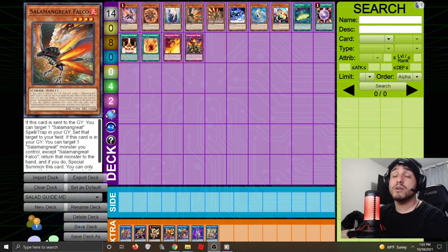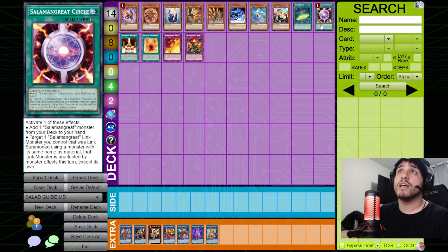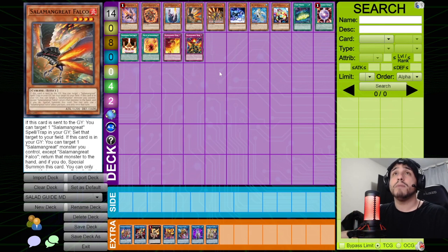Falco also has two effects, and you can only activate one per turn. When sent to the graveyard, you can target a Salamangreat spell or trap in the graveyard and set it to the field. Alternatively, you can return a Salamangreat monster you control (except Falco) to the hand and special summon Falco. This is great for recurring cards like Circle, Rage, and Roar from the graveyard — even if detached from an XYZ.